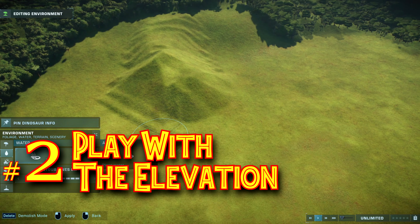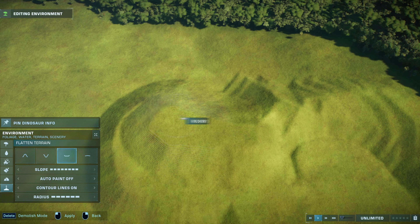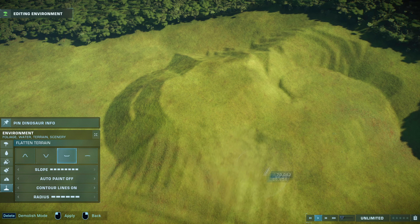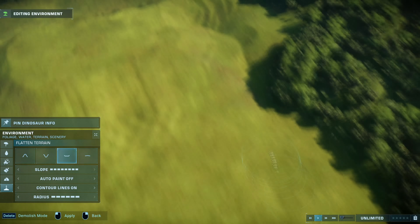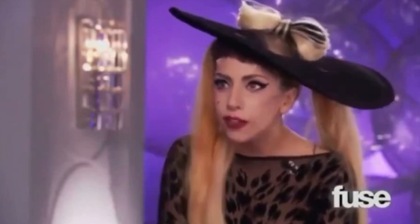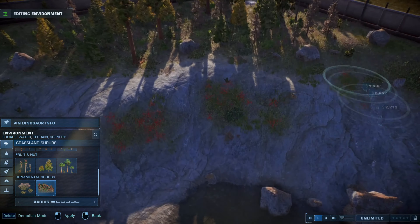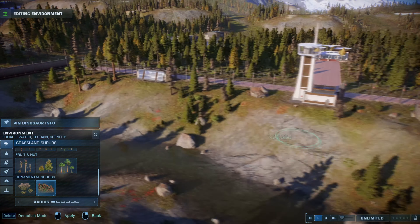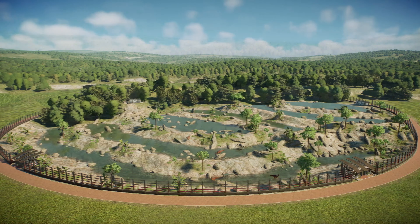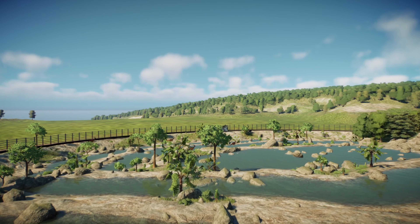Tip number two: play with the elevation. This is absolutely one of the most important things about building nice enclosures that many people completely forget. You can do so much with simply creating a plateau, a vista, an overview, valleys, pits, dips, or hills. A few examples would be my T-Rex Valley — I did a tutorial on that — or the Cascades, where the cascading pools are just a few spots on the map where the elevation is different and you put water in it, and it's a whole other level.